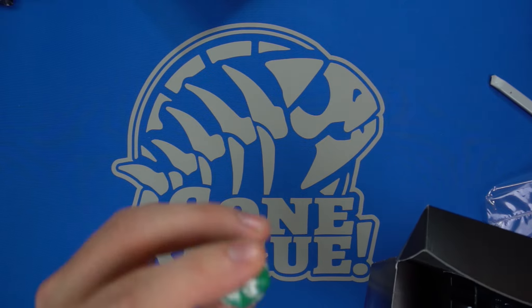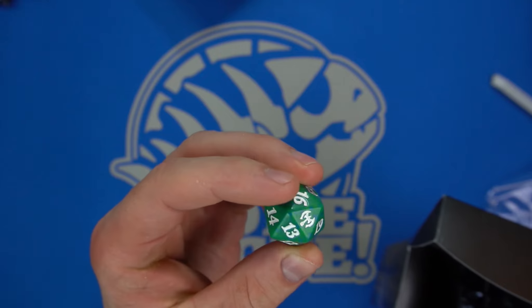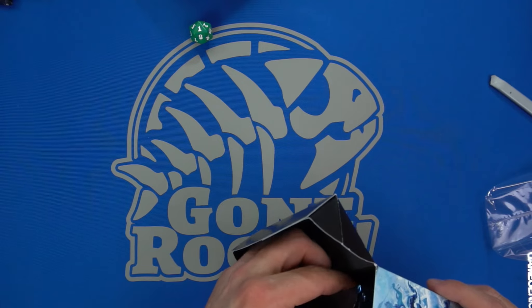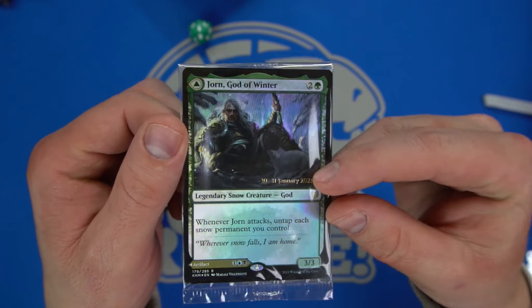Here are my dice — we get the generic Celestia, green-white, and there's blue in this dice too. The green dice has the Kaldheim symbol on it. Right off the bat we have Jorn, God of Winter, which is one of the more anticipated cards, at least for Commander.